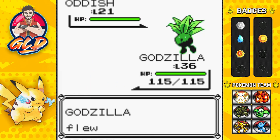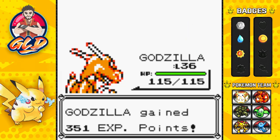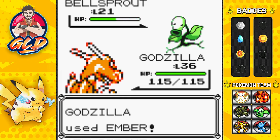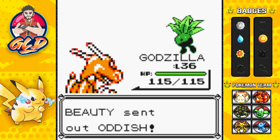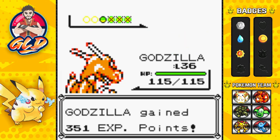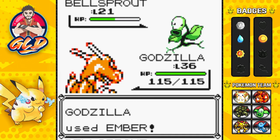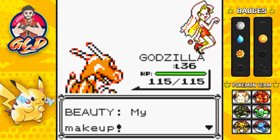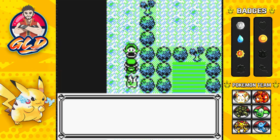Fly attack — beneficial for us — and Stun Spore was about to hit us. Oddish defeated! Another Bellsprout coming out; Ember attack for the win. I mentioned a couple episodes ago that the levels for Koga and Sabrina jumped from basic level 30s and 40s all the way to level 50s and above. When I first played Pokémon Yellow by myself it was really surprising — such a level skip — and it made you want to work a little harder.